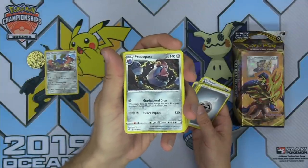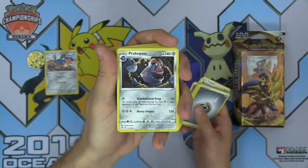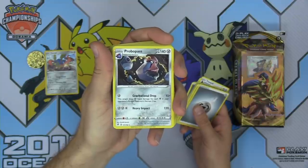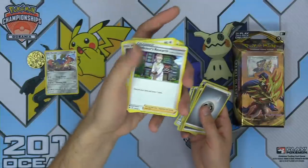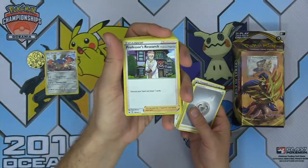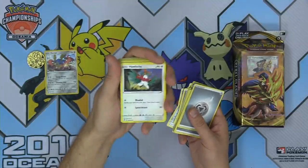Probopass has two attacks: Gravitational Drop does 10 damage plus 30 more for each Colorless in your opponent's Active Pokemon's retreat cost — and there is a new Stadium from this set that increases retreat cost by two, so it could be very good paired with that — and then Heavy Impact: Metal and Colorless, 120 damage. The Researches — two copies of Research in this deck, one of the best draw supporters ever printed. Professor's Research: discard your hand, draw seven cards.